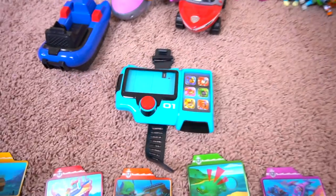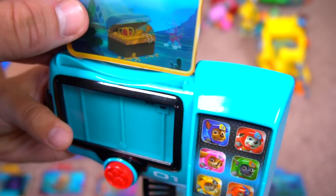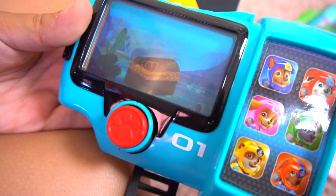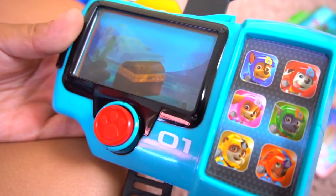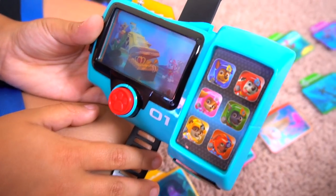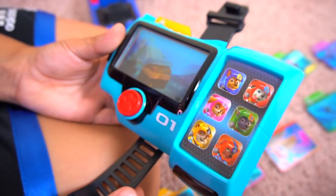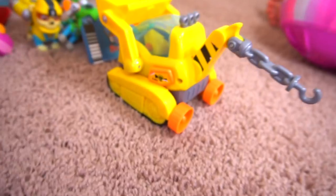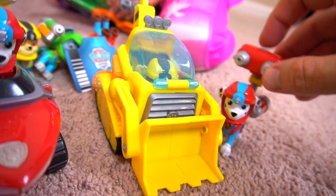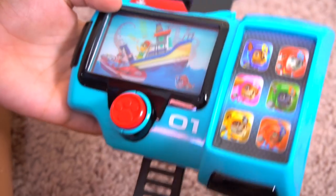Let's start with a mission - it's Rubble and Marshall. It says: 'According to this old pirate map, there's a sunken treasure at the bottom of Adventure Bay. Rubble, I need you and your Sea Patrol sub! Marshall, I need you and your air tanks!' No job is too big, no pup is too small! There's Rubble and his sea vehicle, and Marshall ready for that mission.